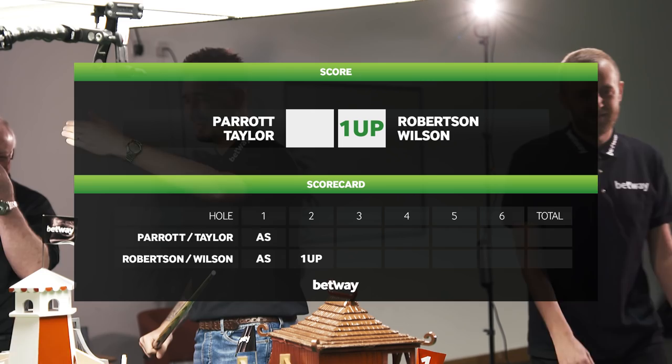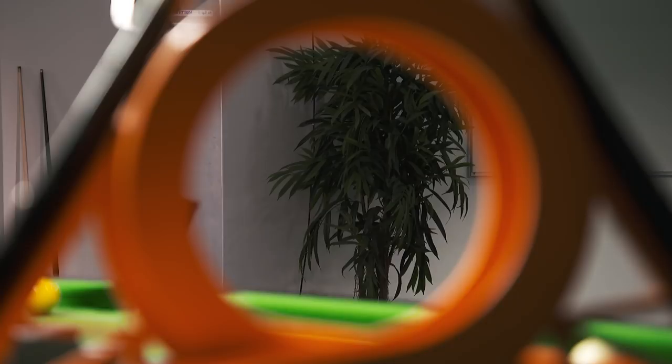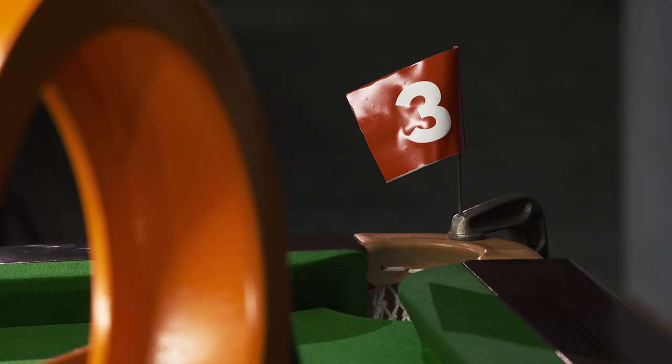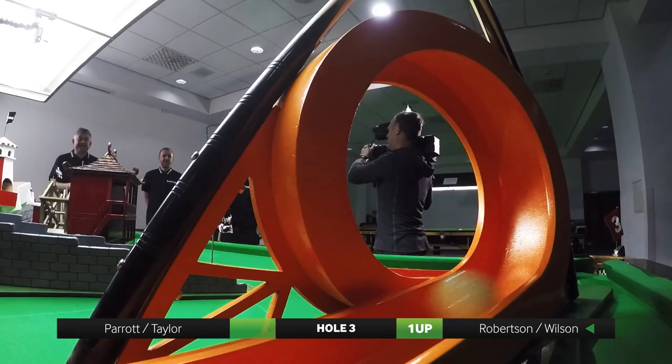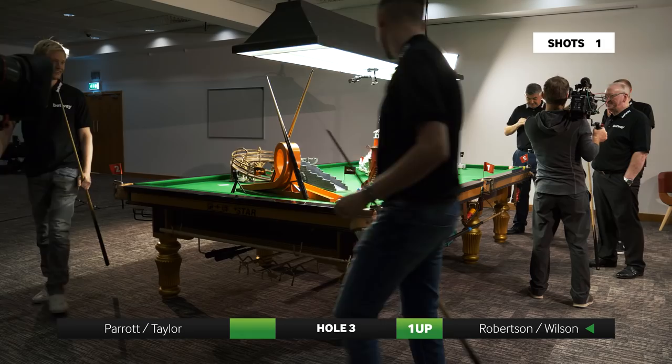Hole three is the loop the loop and makes potting the brown a head-spinning task. If players hit the cue ball too hard it'll cannon around the table; too soft and it won't make it round. No holes in one please, Neil — we don't need it at the moment. This is the old loop the loop. That was very unlucky. That's three, looks like a three.